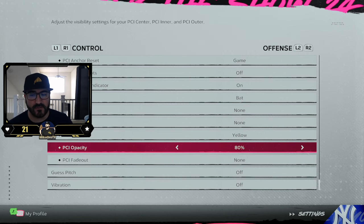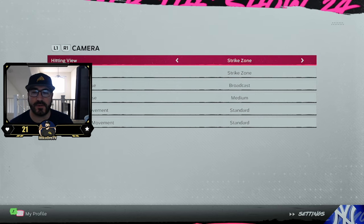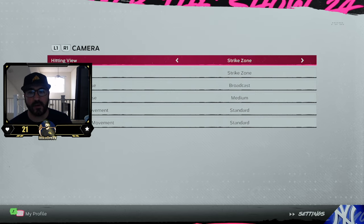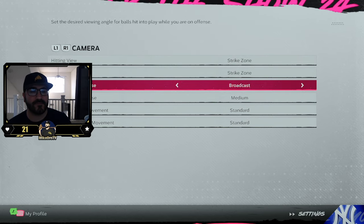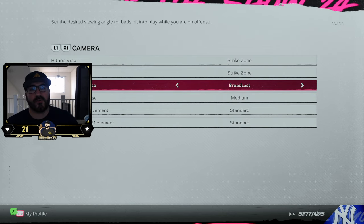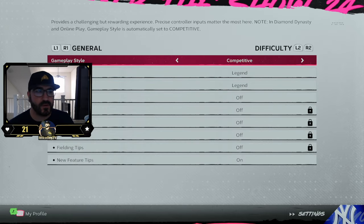PCI color I keep yellow — you can change it to whatever makes you more comfortable or easier to see. The opacity I keep at 80, which is basically the transparency level. PCI Fade Out I don't use. The hitting camera is also important — I choose Strike Zone because that gives me the best view of the ball. For the in-play view offense, I use the broadcast camera because it's like what you see when you watch an actual baseball game.